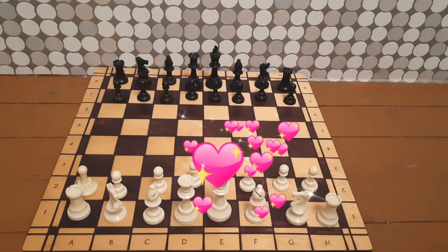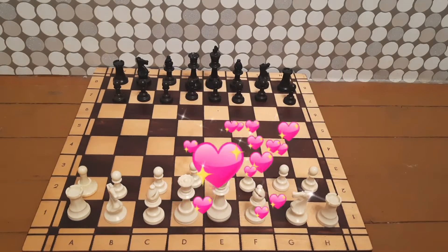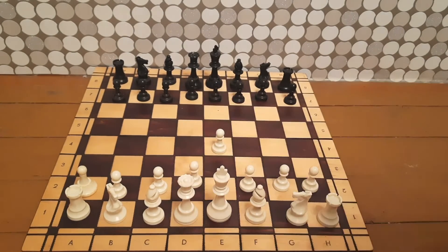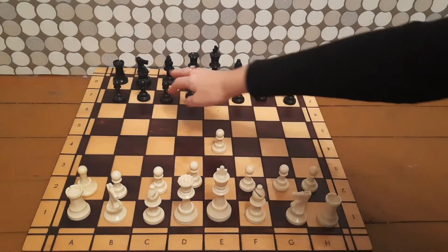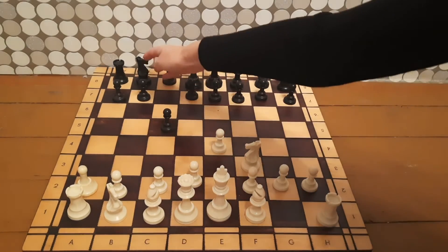Hi guys, welcome to Creative Chess Channel — chess on the floor time. Today I'm going to show you the game between Robert Fisher and Samuel Ruszewski, played in the US Championship in 1956. This game became very famous and it's one of the best traps ever. The trap was in the Accelerated Dragon — Samuel played c5 and Fisher played knight f3.